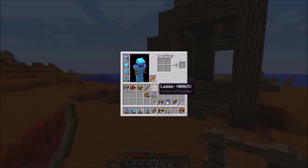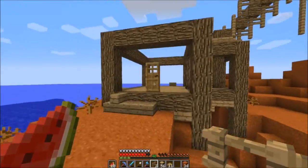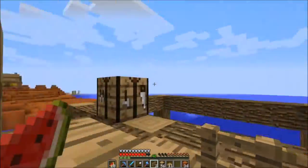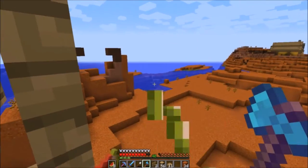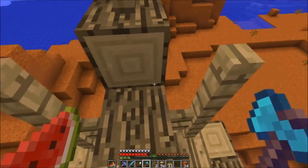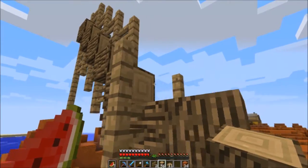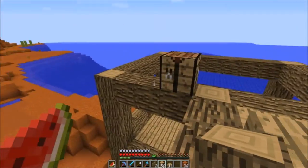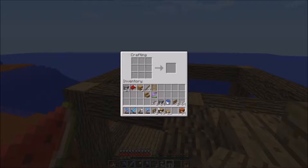What we could do here is we are going to need more blocks. Let's run all the way around here and get back up. We need to eat some watermelons because our hunger is running low. One more melon. I'm not sure how I want to do this though - I'm kind of just free building this on the fly, I didn't really have anything planned out.